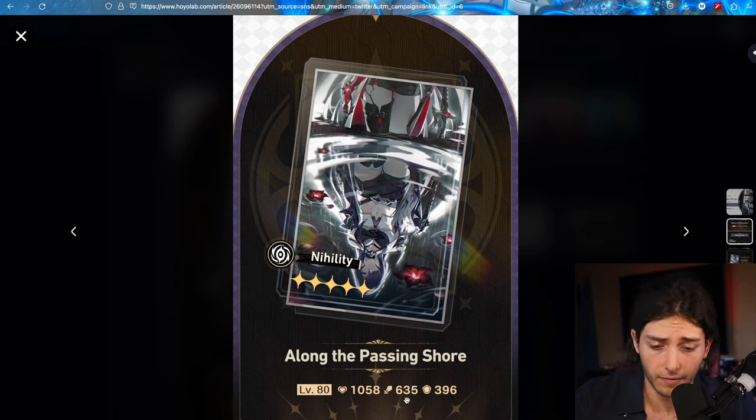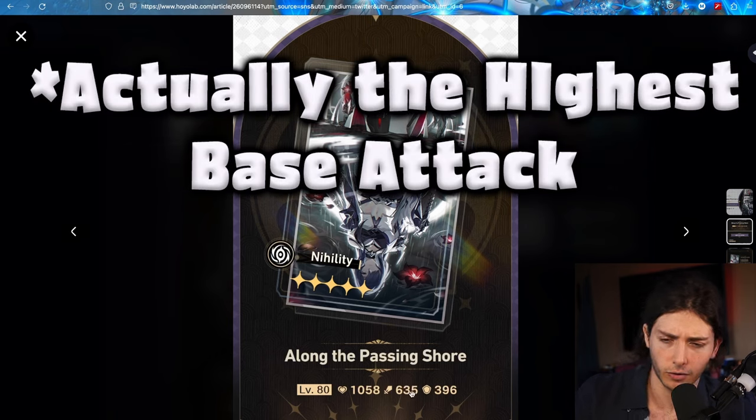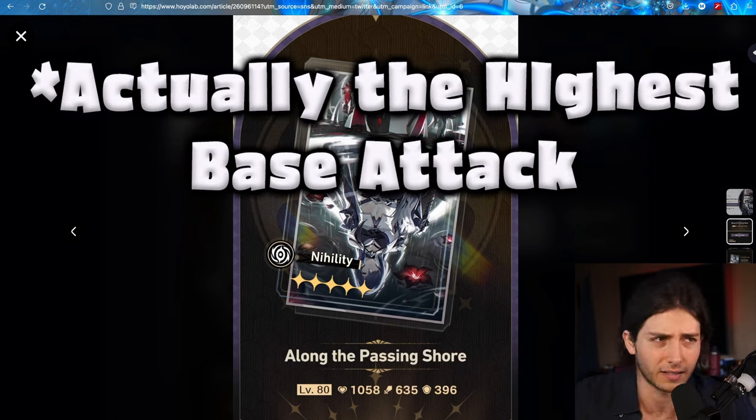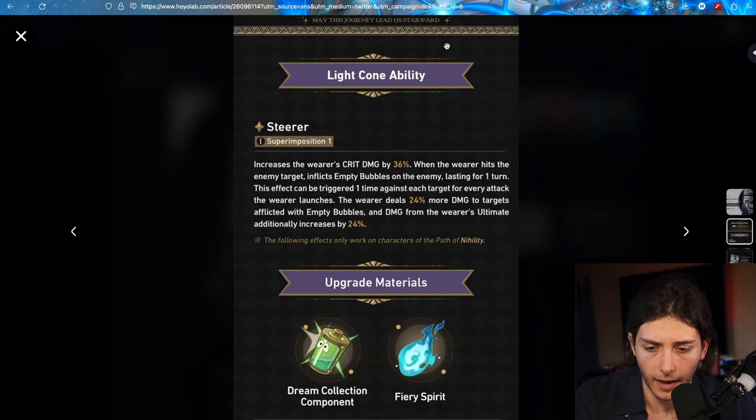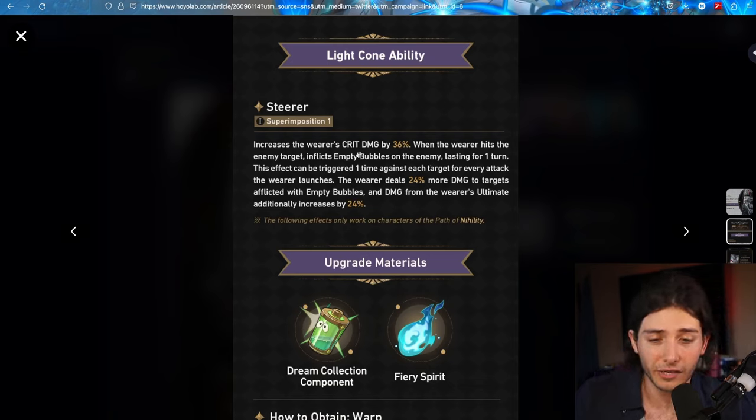As for the base stats, 635 is very, very good — it's on the higher side, although maybe not as high as a Doctor Ratio Light Cone, but overall it is on the good side. The defense is a little bit lower than normal but the HP is fine. As for the ability, we're going to increase crit damage by 36%. Every time she attacks, she inflicts a debuff on the enemy which gives her one extra stack for her ultimate, plus 24% damage to enemies you afflict with the debuff, and another 24% for the ultimate. So when using the ultimate — the majority of her damage — that's going to be a 48% damage increase, along with increasing ult uptime and a massive 36% crit damage buff.